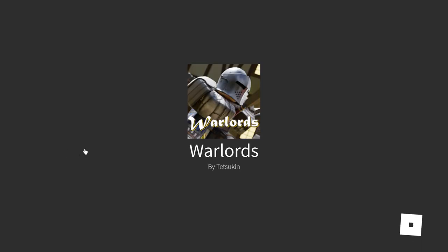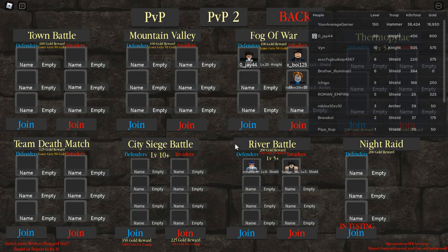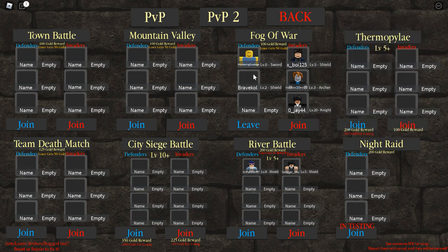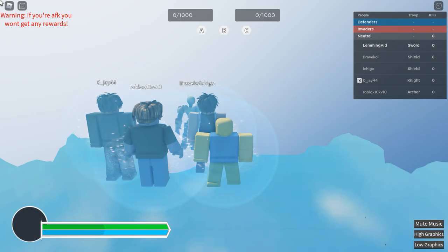I want to play the main game. The issue is that we've got to find people to play with. Let's join this one — Fog of War. We're all joining the other team. So we have three people on each team. I have level zero swordsmen; I'm not sure how useful they're going to be. I could get destroyed because they have a level 29 on their team, but let's see what will happen.